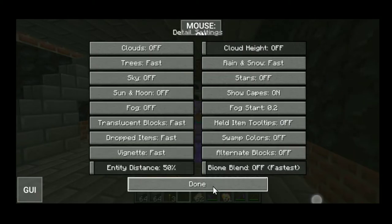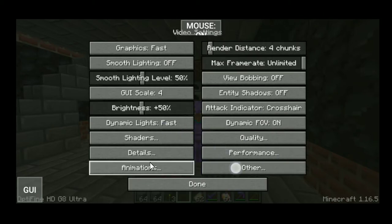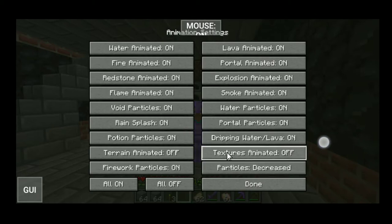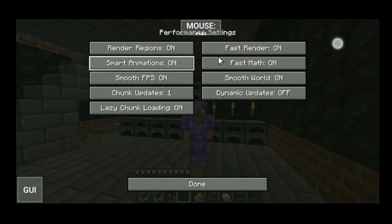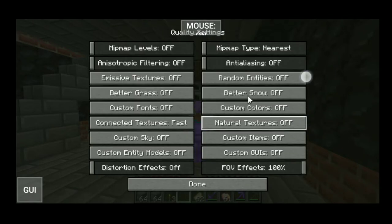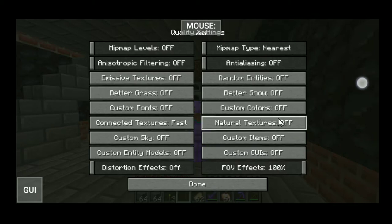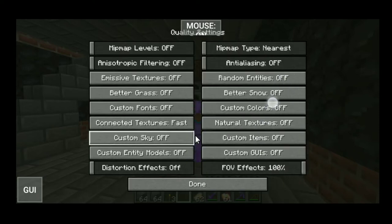Match the settings here — you can pause the video to do so. Now go to animations, decrease the animation setting and turn off animation texture. Now go to performance, match all the things there. Now go to quality. Listen — if you are going to use any shader or texture pack, then turn it on, because turning off all the settings will cause your items or things not to be changed.